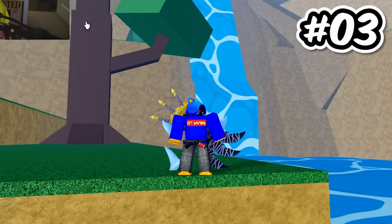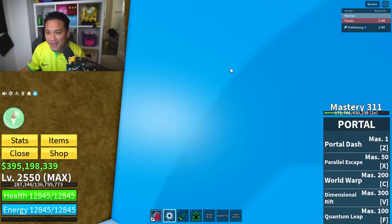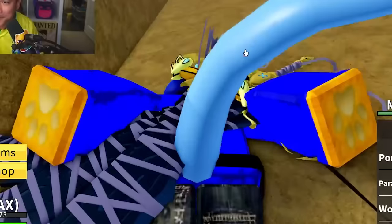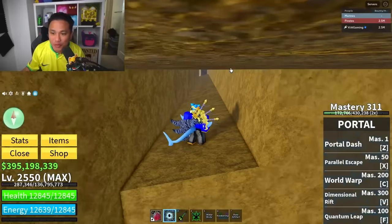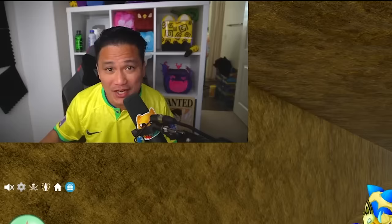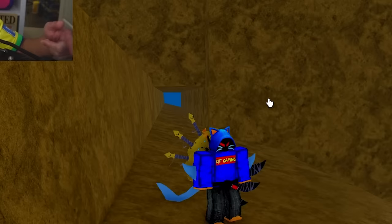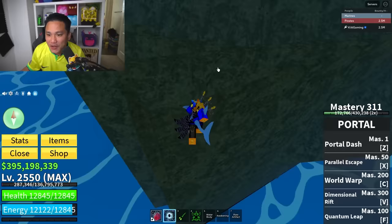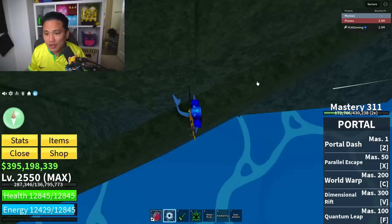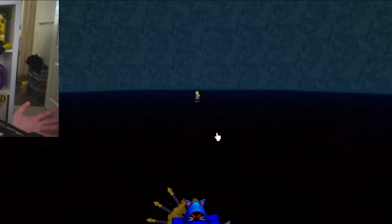Secret spot number three: the waterfalls. It's not gonna be this spot right here because everybody knows this place. It's going to be right here on the side of the waterfall. If you just keep jumping, you will find a secret passage. This secret passage could lead into a boss. If you're a low level and you want to fight this boss, you can go through this tunnel. Now you are at the root of the great tree — go inside and you can glitch in and kill the beautiful pirate.